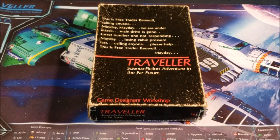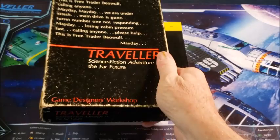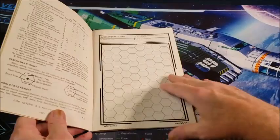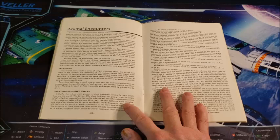The first thing I want to talk about comes out of the original box set of Traveler, published in 1977. There you have my lovely battered copy of it. This guy has seen a lot of miles in my car going to and from games. The book out of here that deals with it is Worlds and Adventures. In this book, we got our first look at wildlife on a planet.